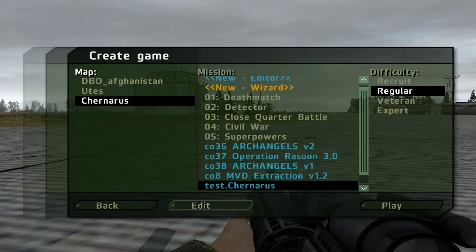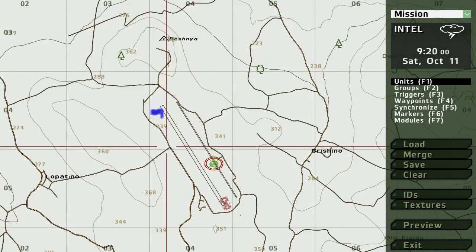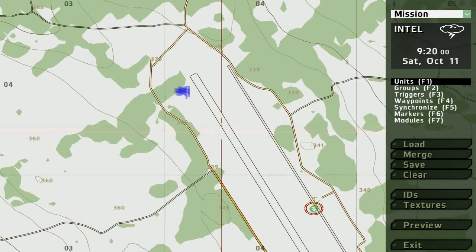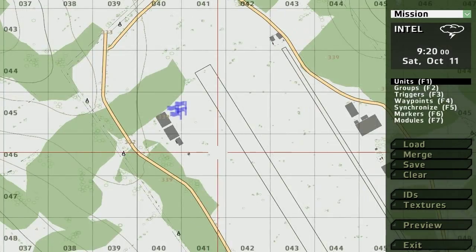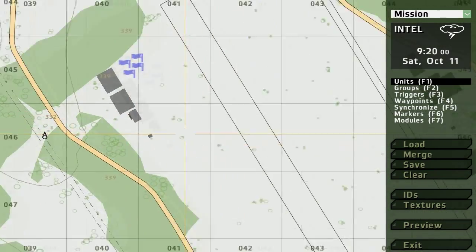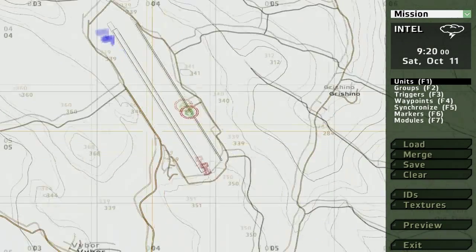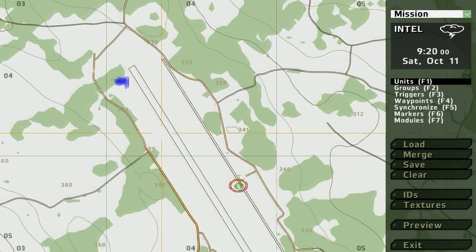Everything works. The game has ended. So guys, that's it for this tutorial. You now are qualified to make yourself a briefing, working triggers to support the briefing, and everything else. So go out and have fun.